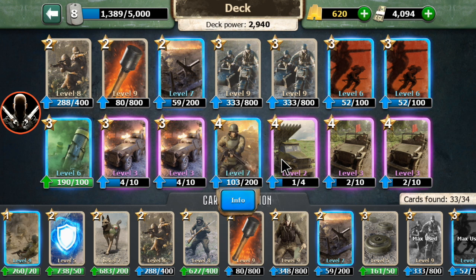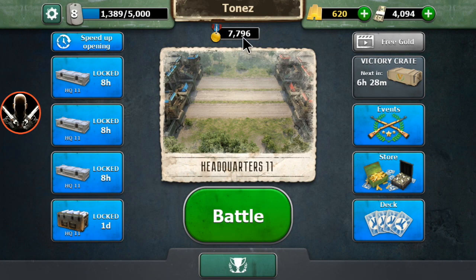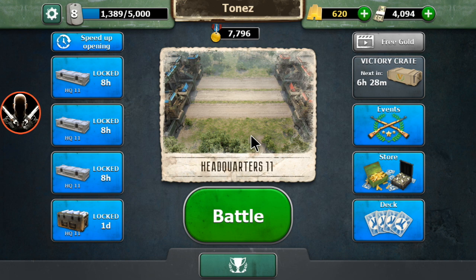And we have the gunner, who's at level 7, then we have the Katsusha and the wheelies. So if you want to proceed from 7,700 to 7,900, you'll need this deck that I've just shown you.